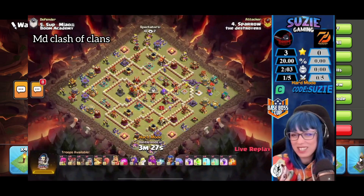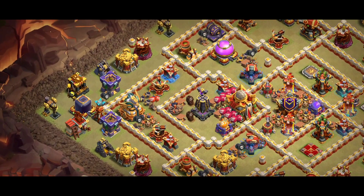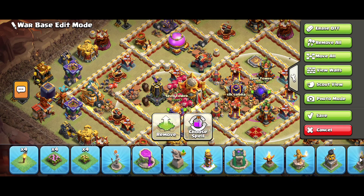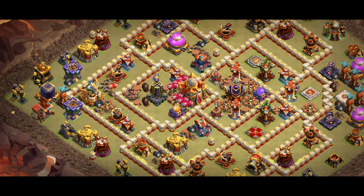Make sure you hit a big thumbs up if you like the bases, because these bases are fantastic. We have two X-bows with archer towers, and if you notice, there are a lot of red mines around the town hall with two air sweepers. Let me zoom in - the scattershot placement is working really well. This base has three or four players using it in global.